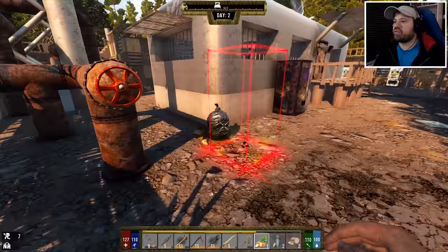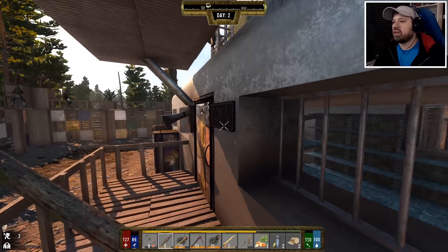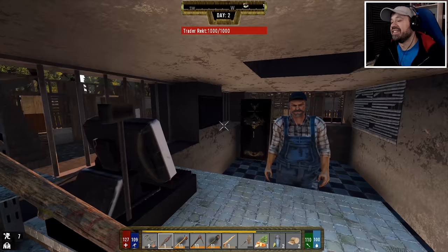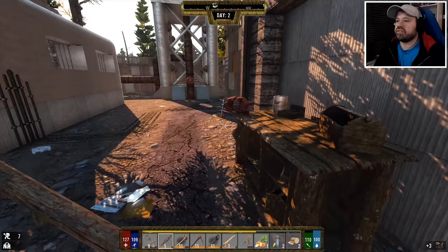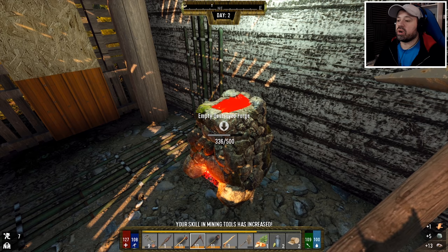We can't plant the potato seed anywhere because the ground isn't tilled — we either have to craft a hoe or find one. I wonder if the trader has a hoe we could use or buy. He doesn't have one and there's no holes here, but there is a minibike chassis that looks very interesting! Also, we can apparently hire people for coin, which makes me a bit uncomfortable. Let's replace that skill and move on — our mining skill has increased!